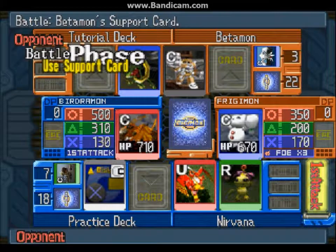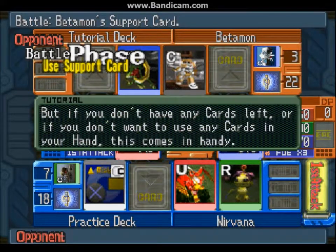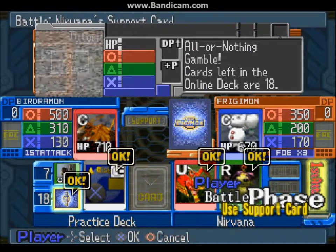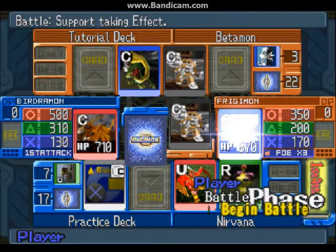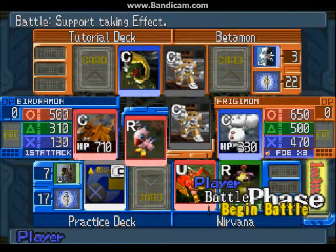You can see the number of cards that have been in your graveyard, and your number of cards in what you can call your gamble slot. The number of cards in your gamble slot are the number of cards left undrawn in your deck. That's what the special effect does there.